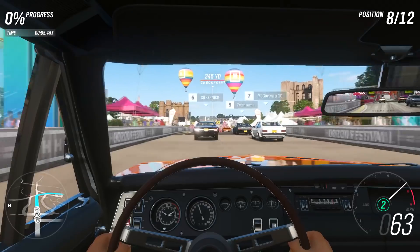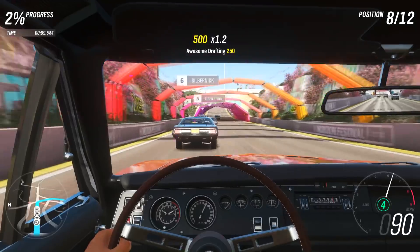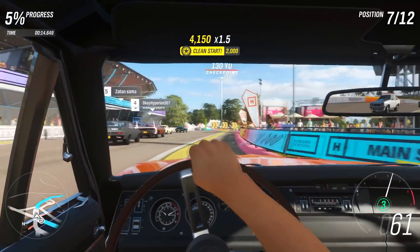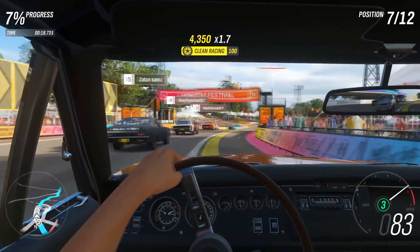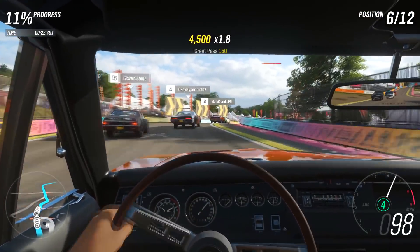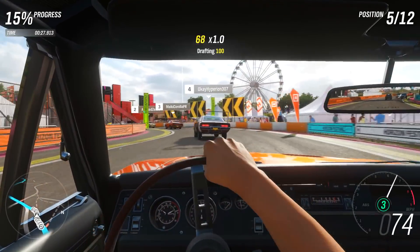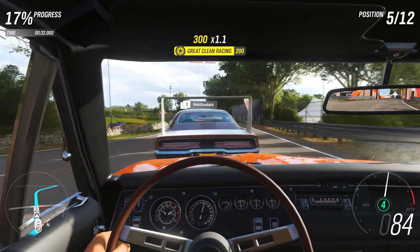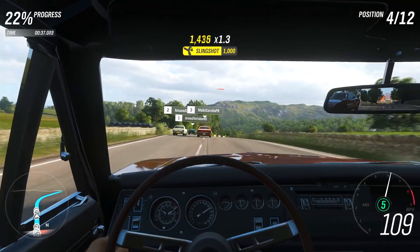Hey, we got a good start. I actually know this track, this route from the demo — it's the exact same one. It's got a lot of oversteer. A lot of fun to drive this car. It's the same car I picked in the demo, the Dodge Charger '69 I believe it is. Absolutely gorgeous car — likes going sideways a lot. We have the Daytona Dodge, which is also really awesome.